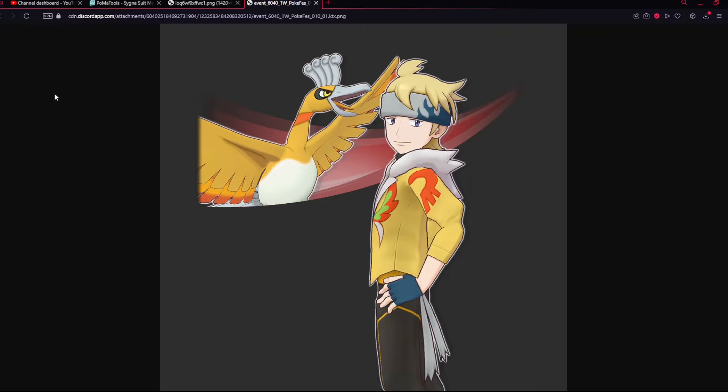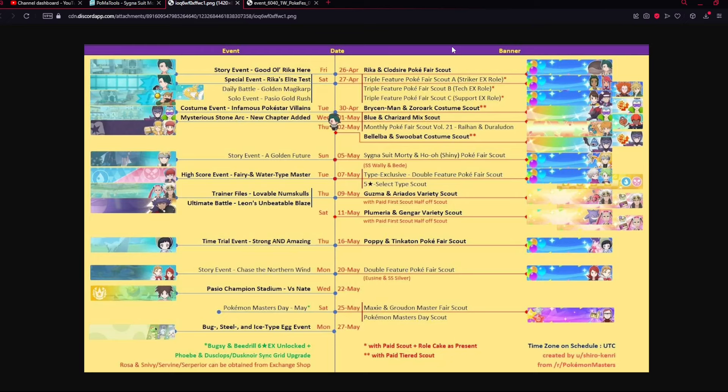Back in Pokemon Masters, taking a look at Cygnus Morty and Ho-Oh because he's getting his rerun tomorrow alongside the rerun of his event, the Golden Future store, which is rerunning for Golden Week. Either way, we're getting Cygnus Morty — he's a very good sync pair for sure, and he's getting the Field EX Roll upgrade, which is a massive upgrade for him.